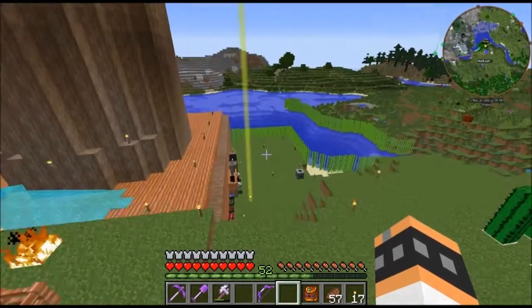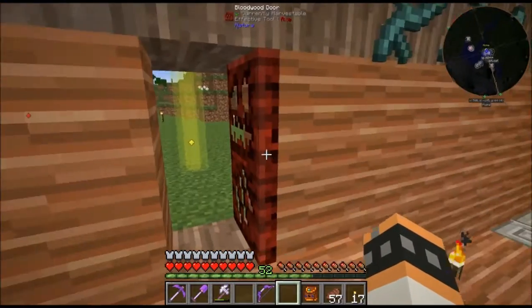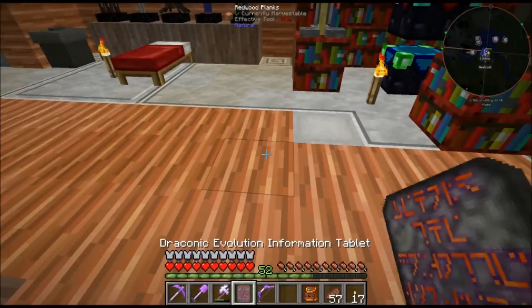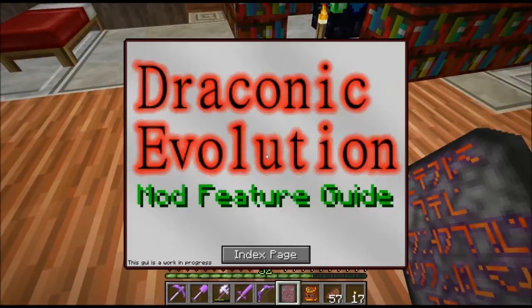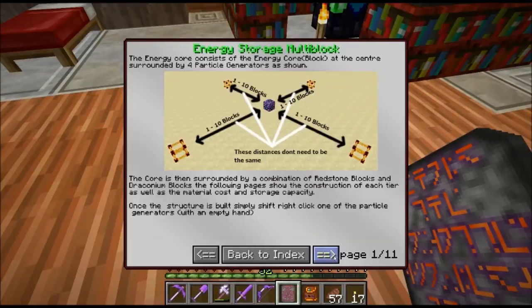I forgot a couple of the ingredients, let me go back inside. You need one energy core, four particle generators, redstone blocks, draconium blocks, and energy pylons. The draconium blocks and the redstone blocks depend on what tier you're going. I'm going to go to one of the medium tier ones.